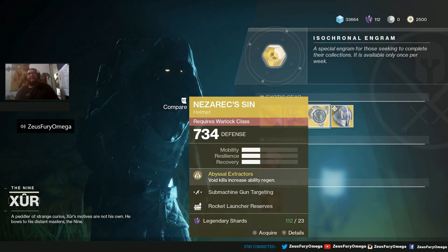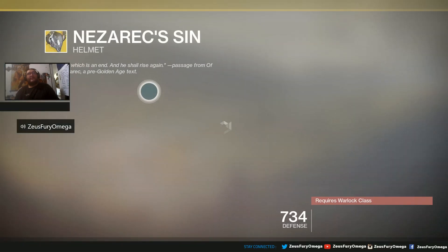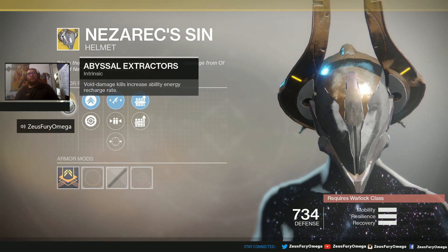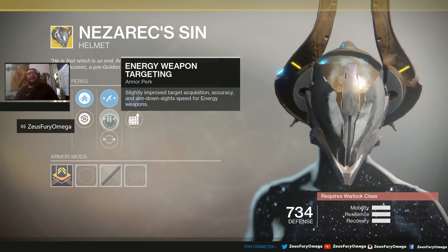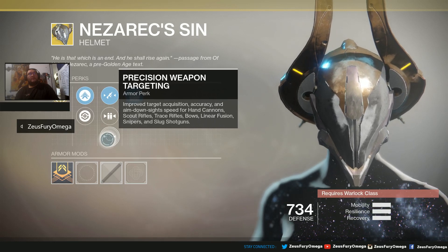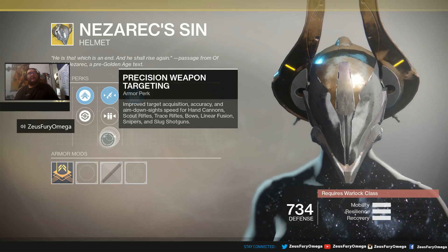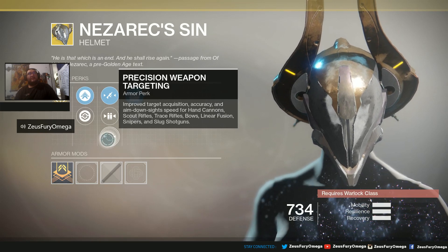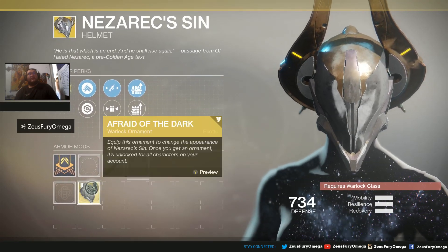Next but not least — Nezaric's Sin for the Warlocks. Abyssal Extractor perk. Mobility Enhancement Mod, Restorative Mod, Submachine Gun Targeting, Energy Weapon Targeting, and Precision Weapon Targeting. Improved target acquisition, accuracy, and aim-down-sight speed for hand cannons, scout rifles, trace rifles, bows, linear fusions, snipers, and slug shotguns. That is amazing. Sniper Rocket Reserves too. I think we do have a skin for this one — Afraid of the Dark.